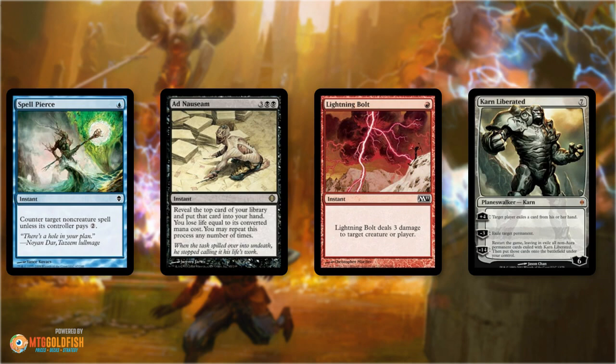Spell Pierce is pretty good in a whole lot of situations. Yes, sometimes your opponent can pay the two extra mana, but it does something and can shift a whole bunch of matchups, rather than a card like Ceremonious Rejection, which always stops the card but does nothing against Ad Nauseam or Lightning Bolt. So the point is: as opposed to standard, where sideboarding is about specific answers for specific threats in a narrow meta, in modern it's about choosing cards that are good in as many situations as possible.